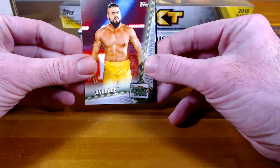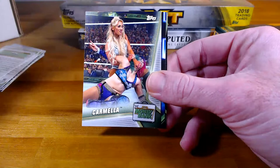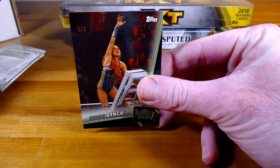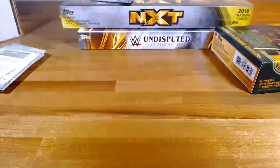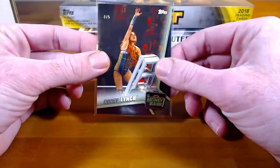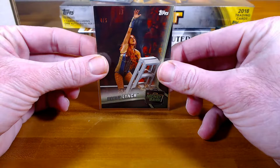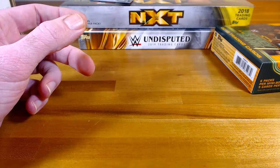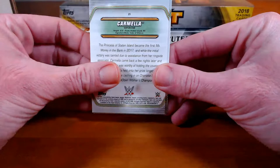Cards in this pack: Andrade, Bray Wyatt, Carmela, another insert Baron Corbin, and black Becky Lynch — that's four out of five. That one's going to Steven B. — nice — black parallel. That was pretty much when everything changed for her when she was trying to win this match — that's when I think they realized how much people were behind her. So that Baron Corbin also goes to Josh, Carmela to Jason, Bray goes to me, and Andrade will go to Oliver.